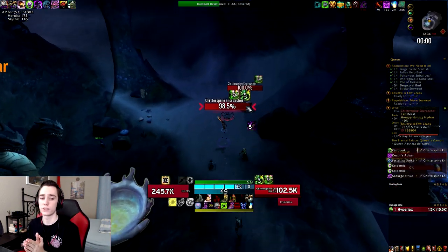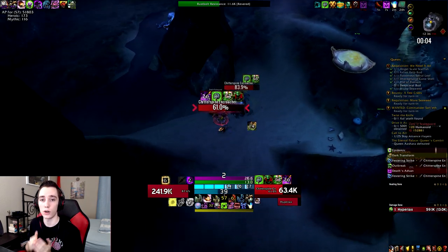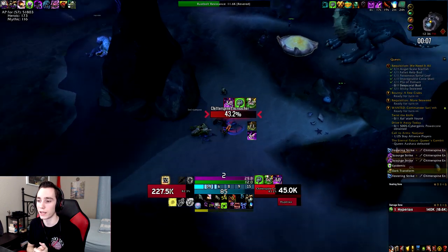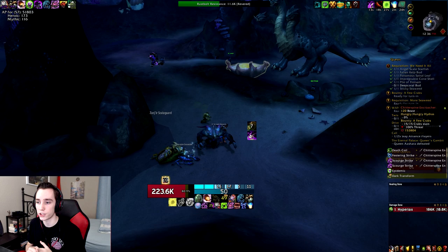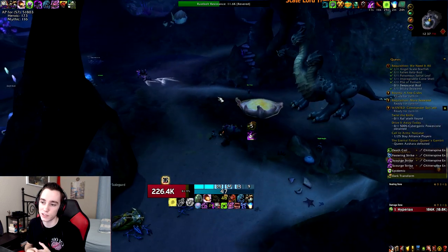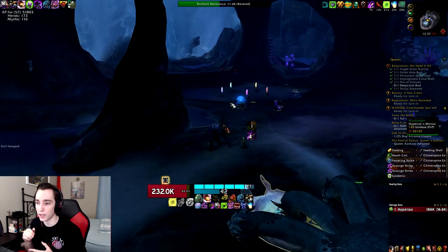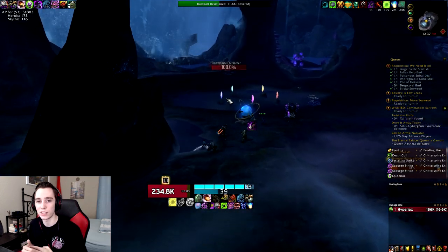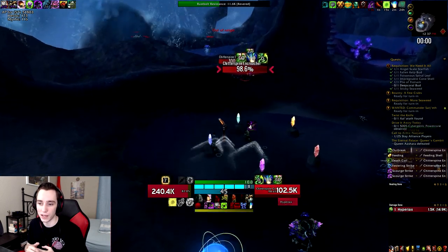As far as Azerite items from the raid as Unholy, luckily all three raid slots are basically best in slot. The helm comes from Radiance of Azshara and has Magus and Festermite. The shoulders come from Queen's Court and have Festermite and Undulating Tides. The chest comes from Zakul and has Festermite and Magus.